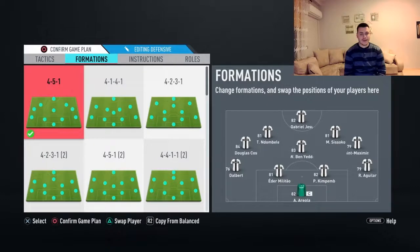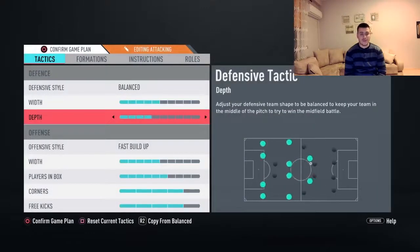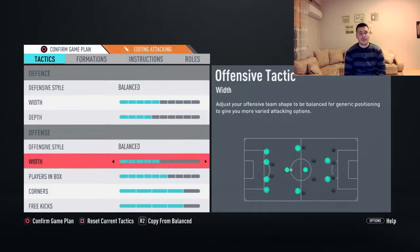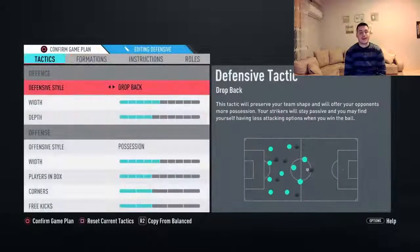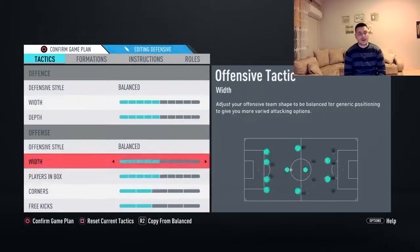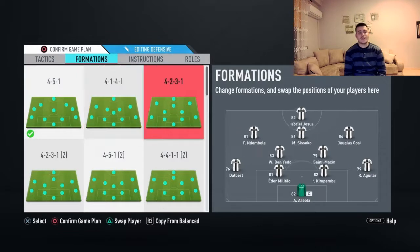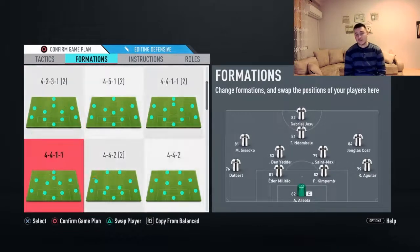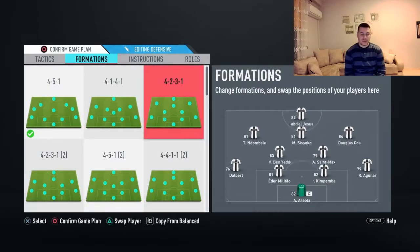I forgot to show you the custom tactics — it's going to be balanced with five deep, four, and balanced with five deep four for both defense and offense, with corners and free kicks at two. Moving up to another formation, custom tactics is going to be balanced for both defense and offense. The second formation I use, depending on your style of play, is going to be the 4-2-3-1 narrow variation.